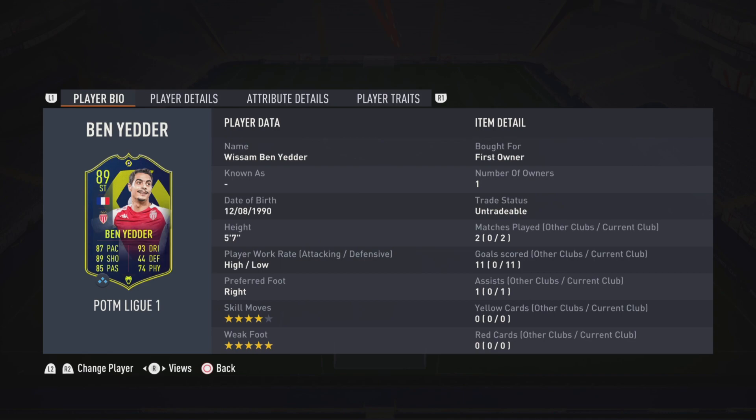When it comes to passing, his passing is actually crazy good as well — a very, very good chance creator. If you see a run from your teammate, let that pass fly because Ben Yedder is going to make it. His passing is absolutely crazy; he's such a good link-up player, such a good finisher — he's just got it all.